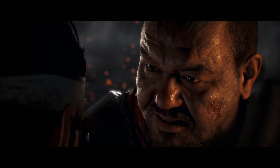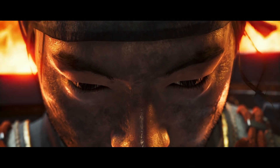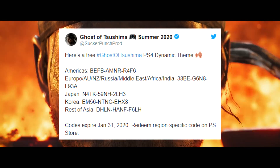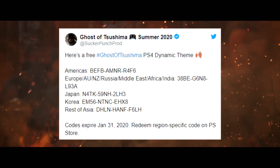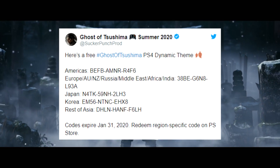Sucker Punch have released a free theme based on Ghost of Tsushima. It's actually pretty cool. You need a code to download it, which is on the screen right now with the allocated regions. The codes are going to stay on the screen for the next 10 seconds, so scribble them down, go onto the PlayStation Store and download your free theme based on Ghost of Tsushima.